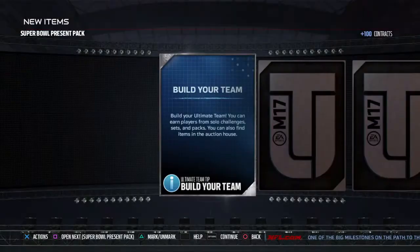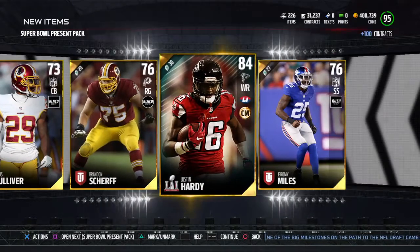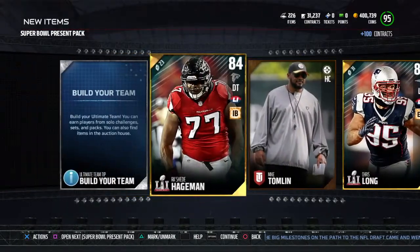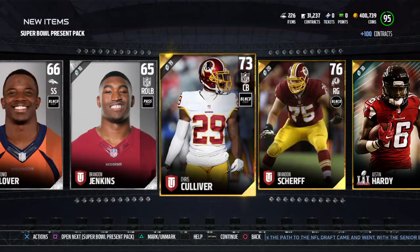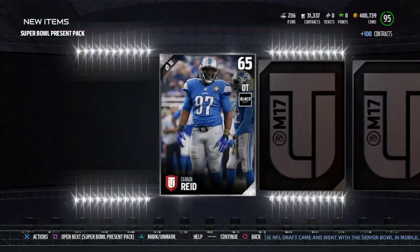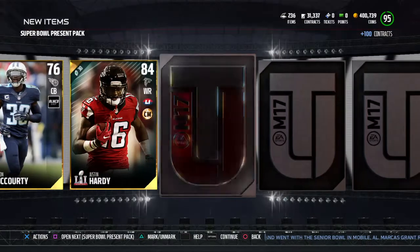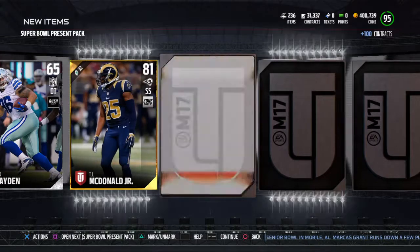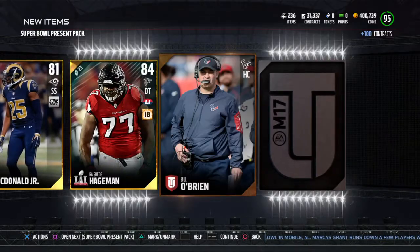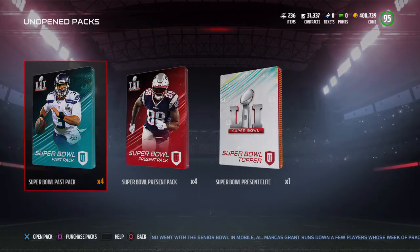Ladies and gents, we'll do a reveal all - we haven't done a reveal all in a while. That's a lot of gold cards - one, two, three, four, five, six. Probably because of that 73. Justin Hardy, TJ McDonald, Rashard Hageman, and David Andrews.